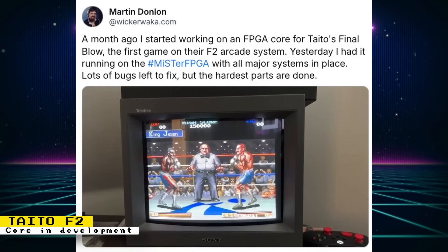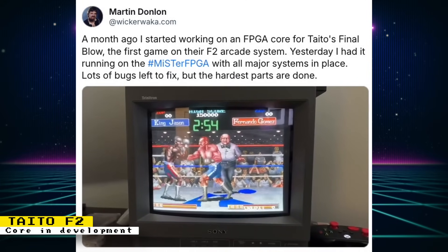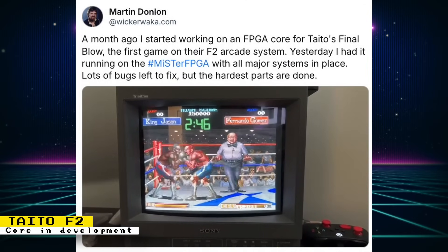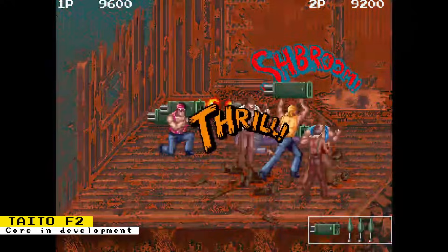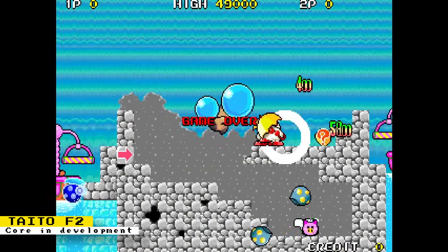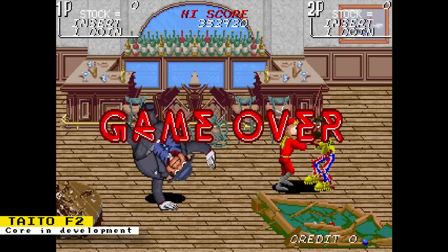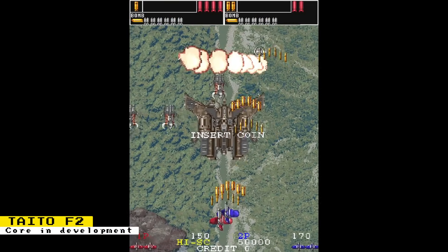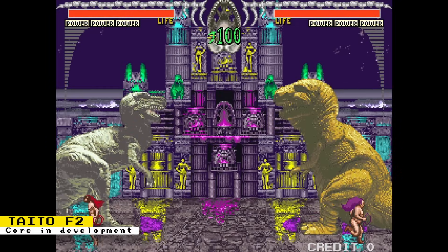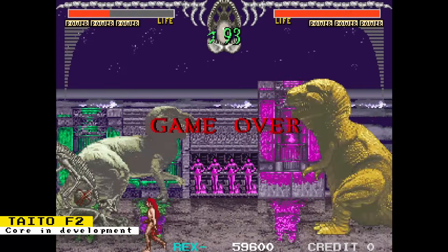Core developer Martin Donlan has been working behind the scenes on a Taito F2 arcade core. On Blue Sky Social, he posted a video of Final Blow — a boxing game — running on the MiSTer FPGA with sound. There still needs to be more bug fixing, but Martin said the hardest parts are done. Other games that run on the F2 hardware include Growl, Liquid Kids, The Ninja Kids, Gun Frontier, Dino Rex, and several more — see the full list on Wikipedia or System16.com.